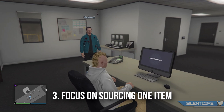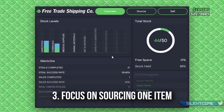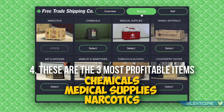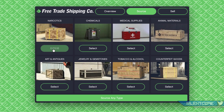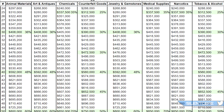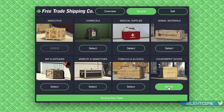The next thing you need to know is that it's better to focus on only one item type until you have 50 of that type, then export all 50 crates at once. The three most profitable ones are chemicals, medical supplies, and narcotics. It doesn't matter which of those three you pick — just choose one and stick with it. As you can see in this spreadsheet made by Kali Meatwagon, it breaks down the three items that get a 70% bonus on sales when you collect all 50.